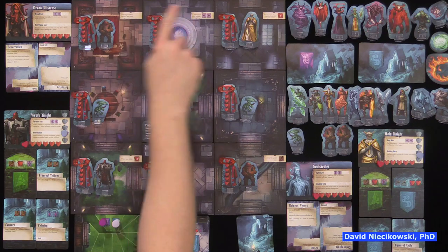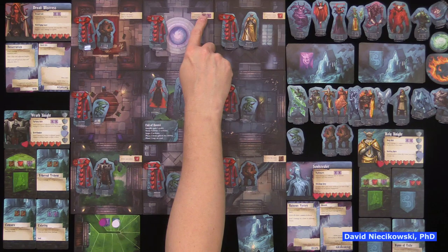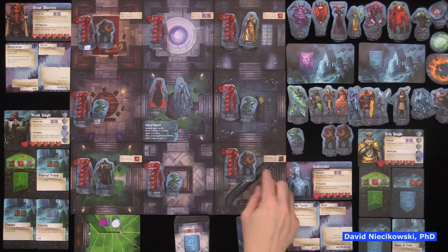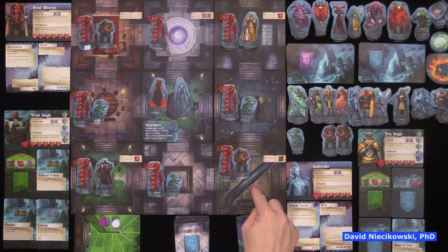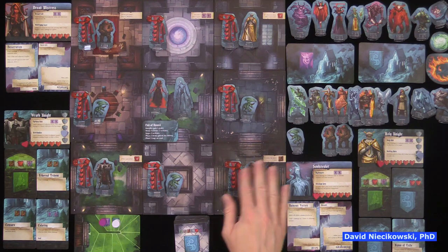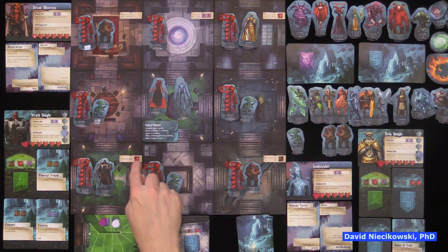It suggests that you don't play with the room features at first — where moving into or out of a room requires certain actions. For instance, one tile is a split tile with a sewer running through it that can modify movement and combat, but we're not playing with those special features. It's just the rooms, but you can add that in later.